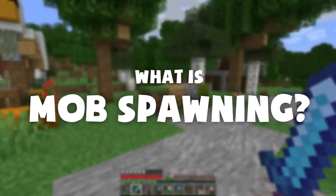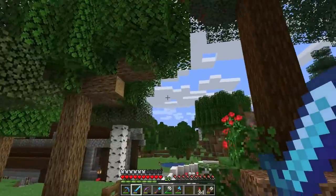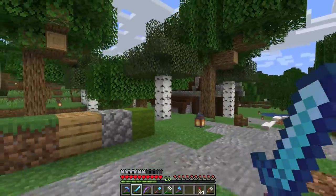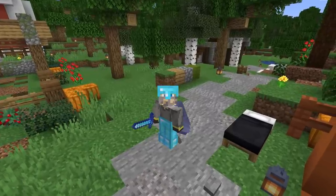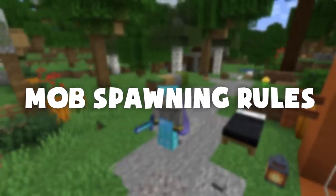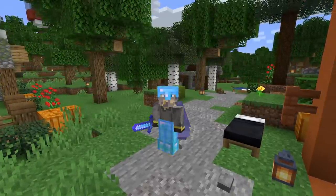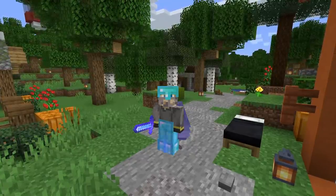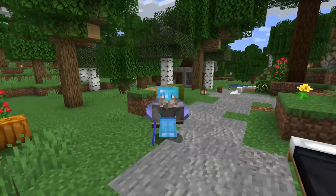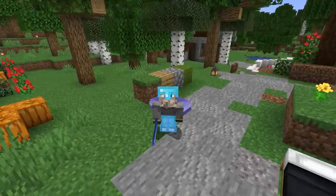First, let's define mob spawning. Mob spawning is the mechanic the game uses to bring other creatures into the world — how cows keep appearing, how creepers appear at night, how zombies appear. We are focusing on hostile mobs. There are a few rules the game follows. First, the distance rule: mobs cannot spawn within 24 blocks of the player, creating a safe bubble. But mobs also won't spawn really far away from you — for example, the ocean monument guardians are definitely gone because we're far from it.